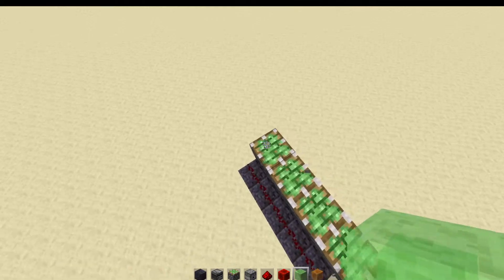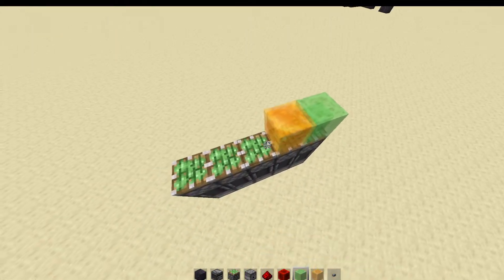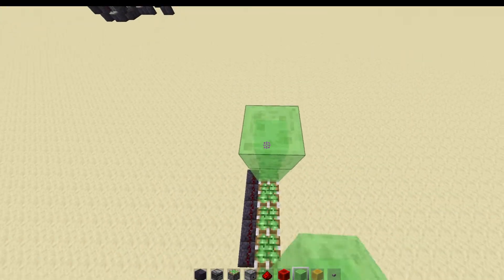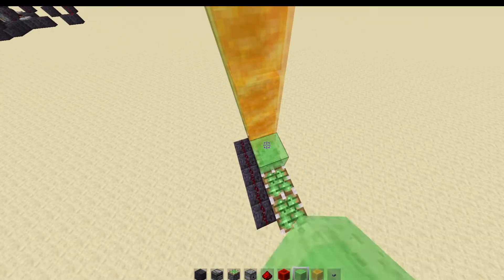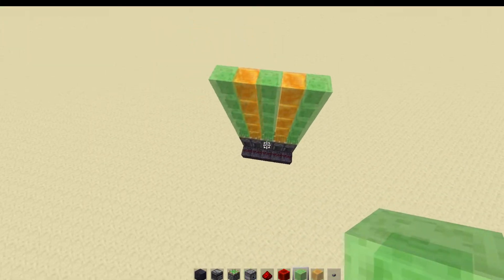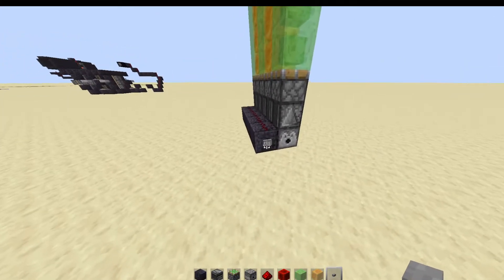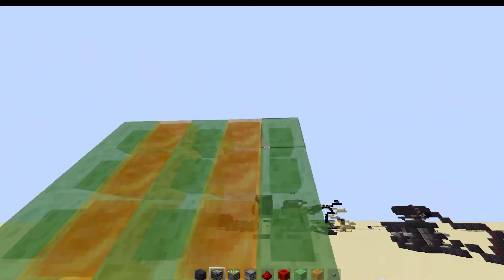Then five slime or honey blocks — it just needs to be alternating. That's one, two, three, one, two, five, and one, five, three. Then another five blocks, making it like that. That is just the pushing mechanism.